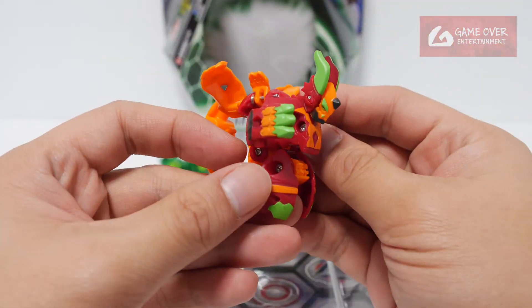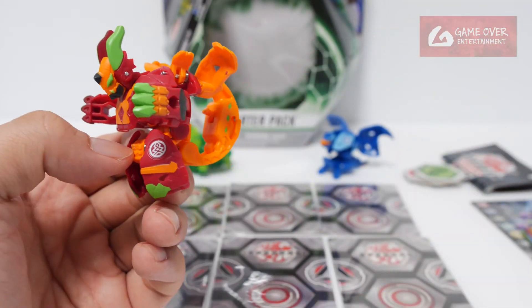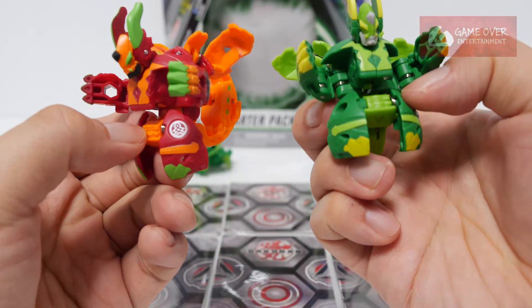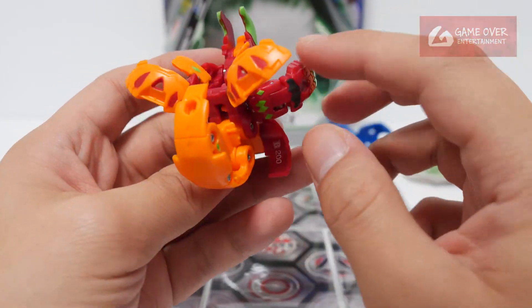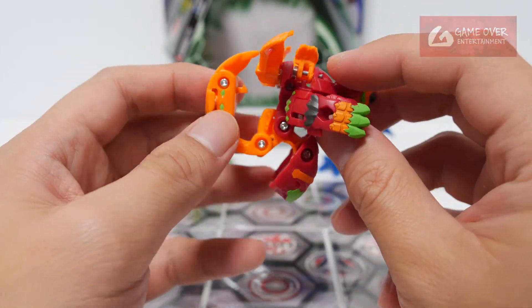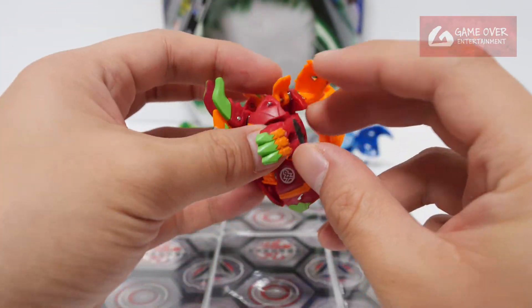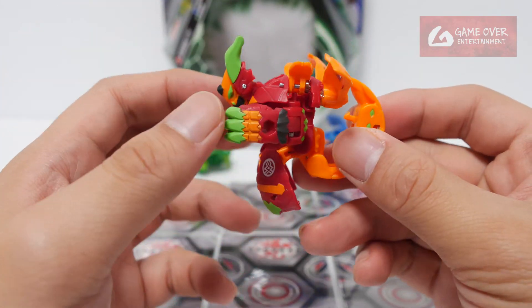Last but not least, we have the Ultra of the pack — this is Pyrus Democ Ultra. Oh, I didn't notice this part is black. The rest is silver. This is one of the more detailed Ultras, one of the nicer ones actually. He has fully formed hands, legs, and head, and it's proportional — a very good design. How do we close him?